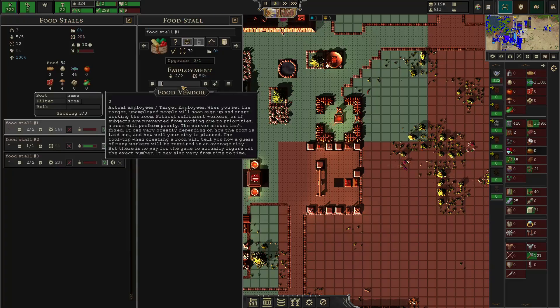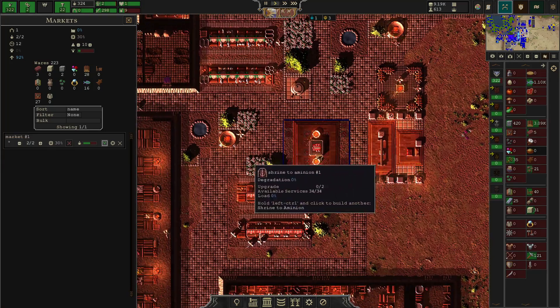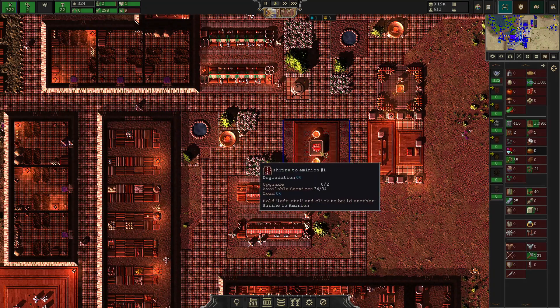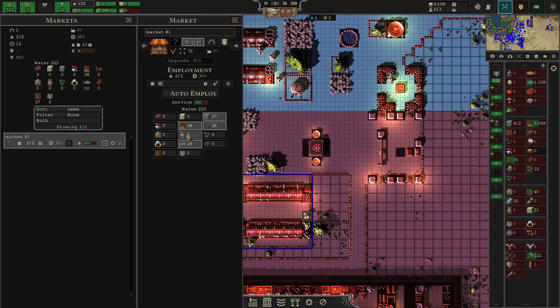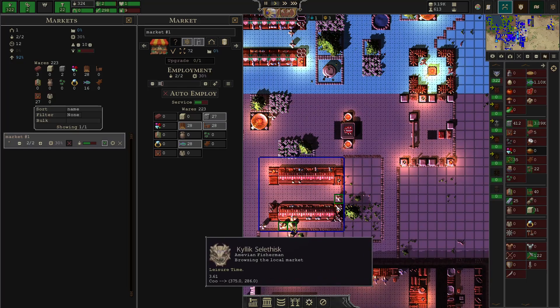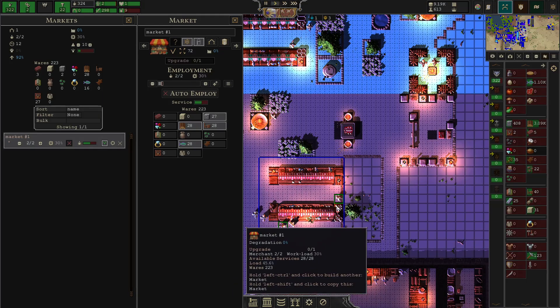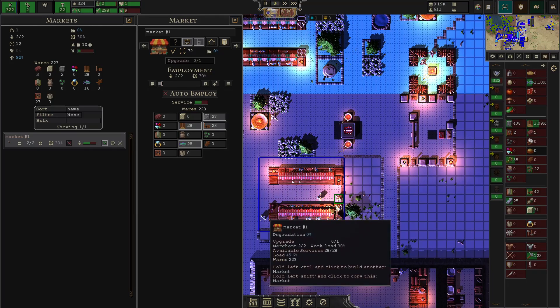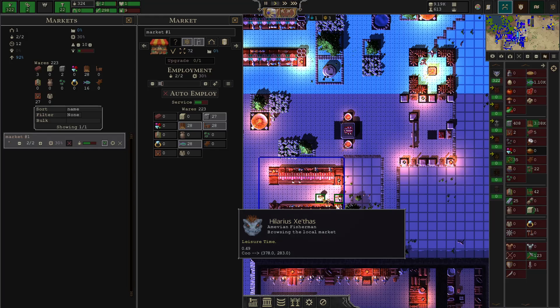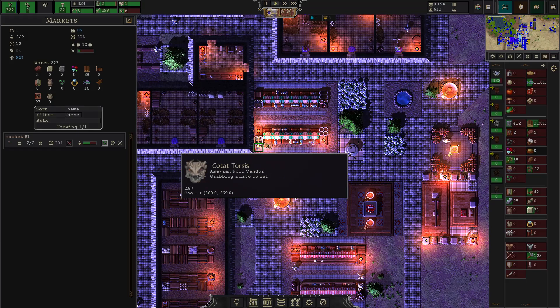Another aspect of the game that's changing is food stalls as well as markets, and there's also a shrine in the middle. The market allows you to put access to different resources that people can come grab — there are two workers here, and these fishermen are browsing the local market. They come in and grab fish, furniture, stone, or whatever they need and bring it back to their house on their own.